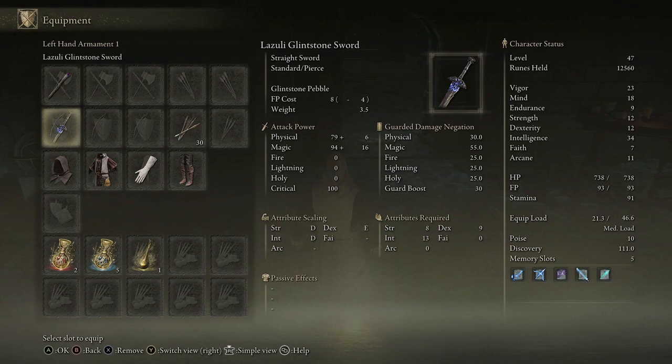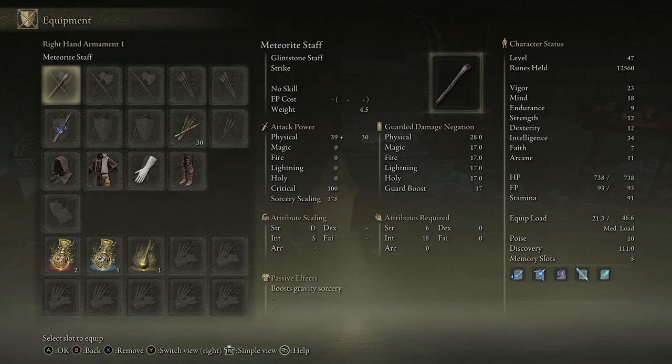This is the Lazuli Glintstone Sword and it is amazing for a magic build. It has low attribute requirements — 8 strength, 9 dexterity, 13 intelligence — and it scales with intelligence, making it a fantastic sword for a mage build. If you combo the Glintstone Sword and your Meteorite Staff with some really good spells you are off to an amazing start in Elden Ring. That wraps up the video — let me know your thoughts in the comments and I'll see you in the next one.